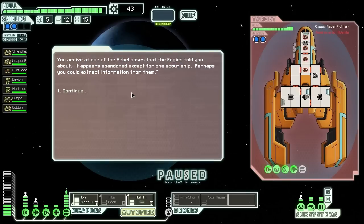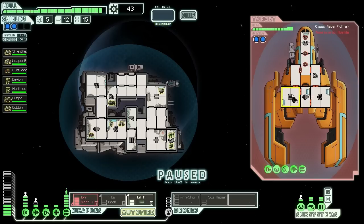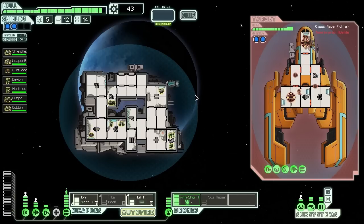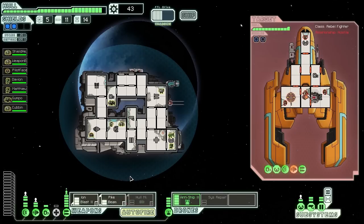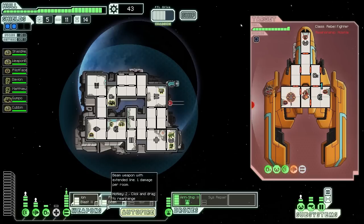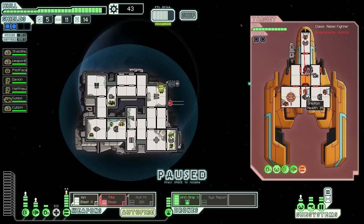Let's hit this quest marker and then we should have time to get to the exit. Ion blast on their weapons so they stop attacking us, hull missile first — let's go for the pilot. Power up the anti-ship drone. They don't have a teleporter so we don't need to worry about the med bay too much. Get the pilot offline and their FTL will stop charging immediately. Come on, you can do it! They're doing a great job keeping their weapons offline. Missile missed — so annoying. Shields are damaged enough, let's get the pike beam up.